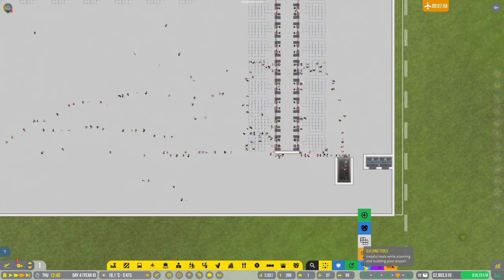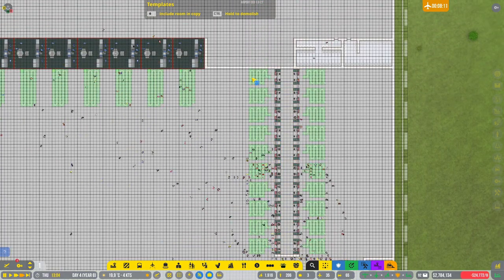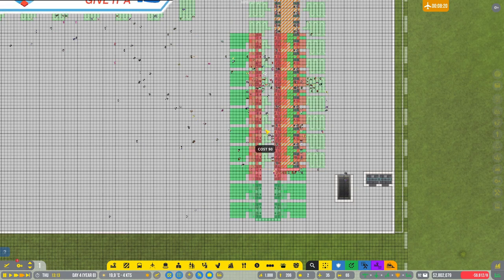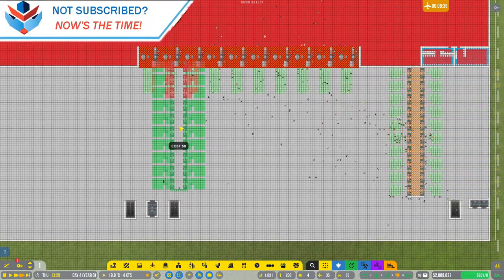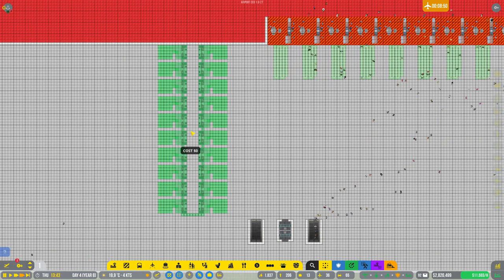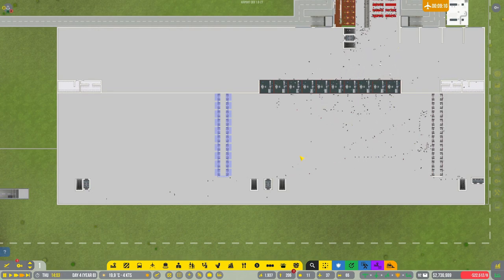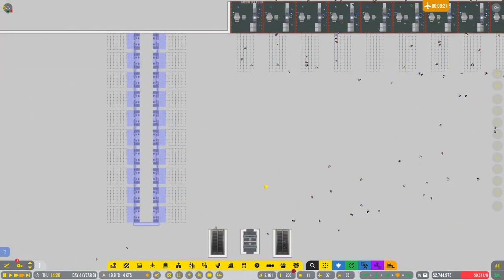I think we need some more check-in desks. So if we take the copy tool — oh wait, I want all of this. It might not like that. How many? One, two, three and a half — one, two, three and a half. So there — check-in desks are coming, and it's so nice with that copy tool.